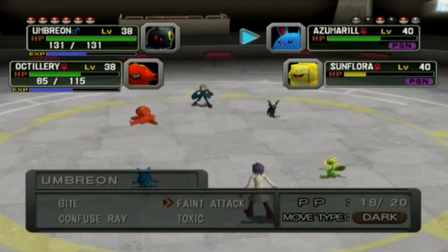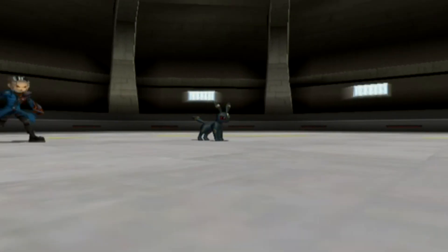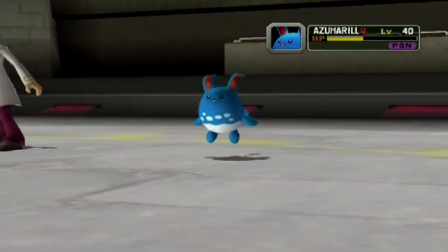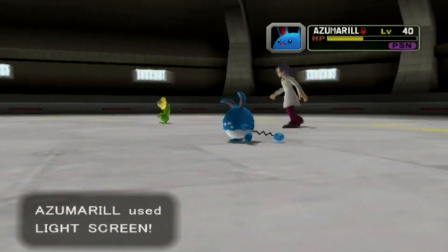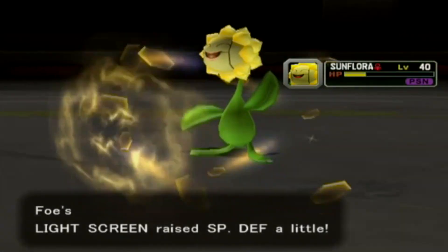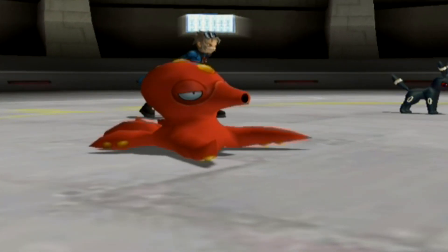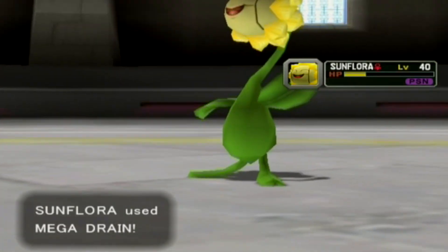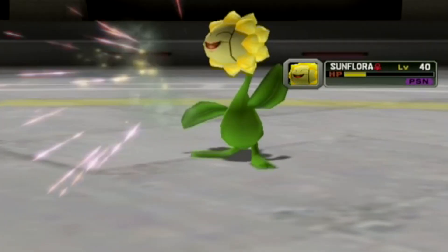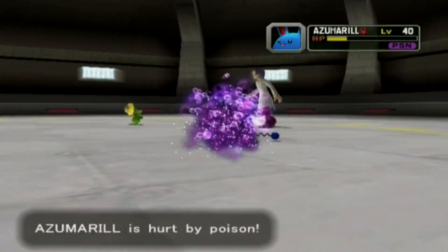I'm switching to Faint Attack because I think I know what's about to happen — use Faint Attack on Sunflora and Surf on Azumarill. He didn't do what I thought. Because Justy technically has the title of gym leader, he uses items like Super Potions, which is very annoying. He would be the first to use items in this game. Light Screen also prevents status ailments from being applied, but thankfully we already have Toxic up so they continue draining.